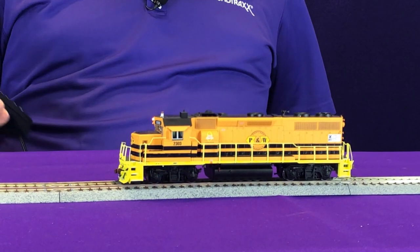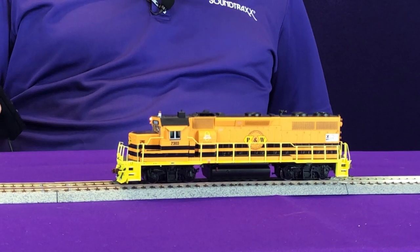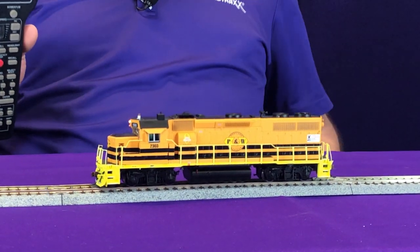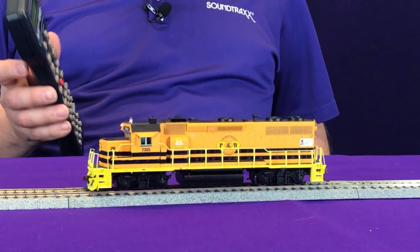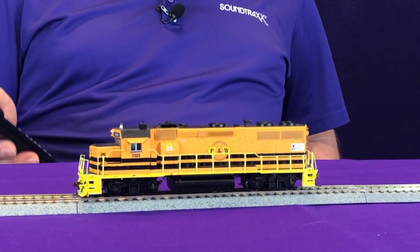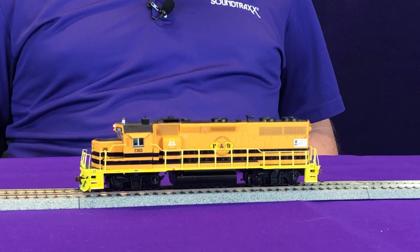What I can do is take CV112 and enable true idle by setting it to a value of 8. Our default value is 3, so 3 plus 8 equals 11 — I'm going to set CV112 to 11. Now when I move the locomotive forward at speed step one, you can see it moving but you don't really hear much change in the prime mover, because true idle is enabled and the prime mover stays at idle.